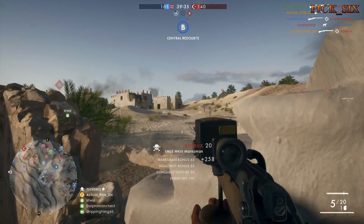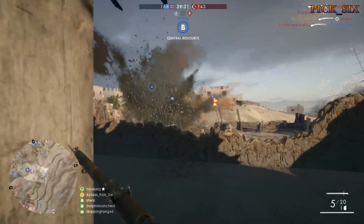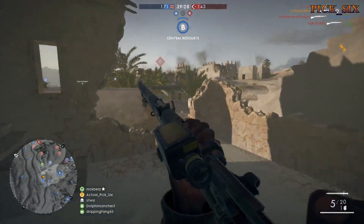You'll have to be anywhere between kit rank 1 and 3 for the scout class to unlock these variants, and you'll have to spend 200 war bonds apiece for all the variants. So let's get to the stats.